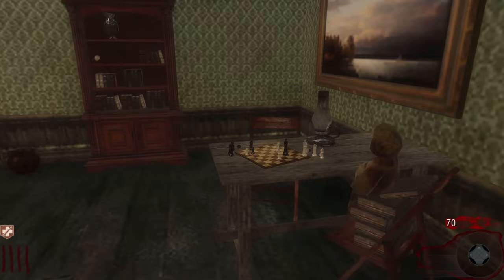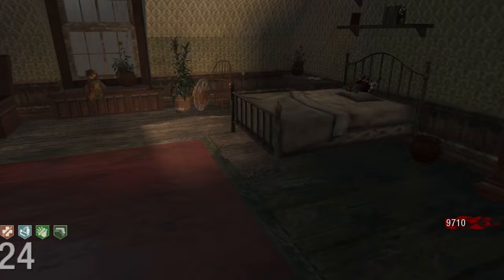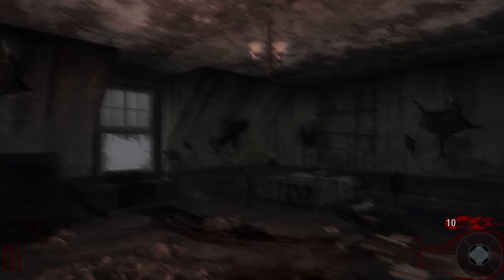In Samantha's room, a film reel can spawn on the table, on the bed, or next to this rocking chair. In the zombified version of Samantha's room, a film reel can spawn next to this broken furniture, on the bed, and next to the window.